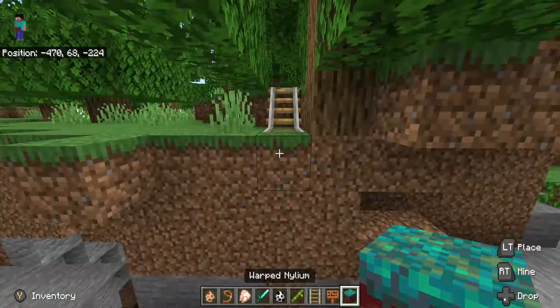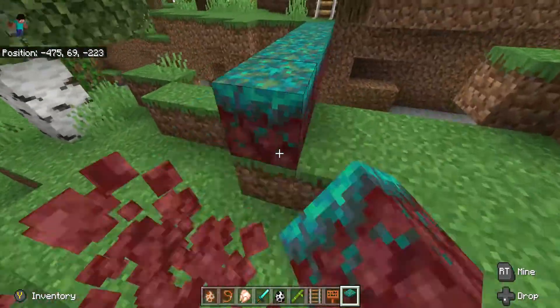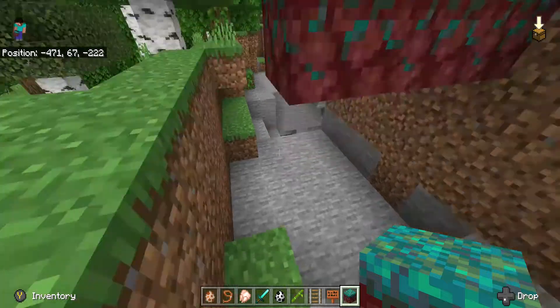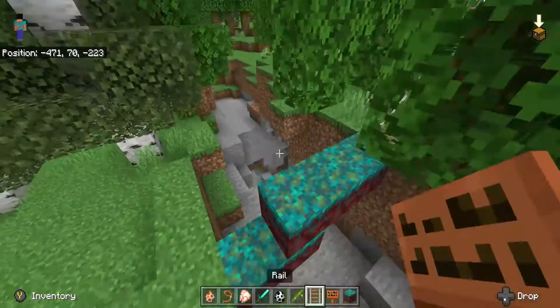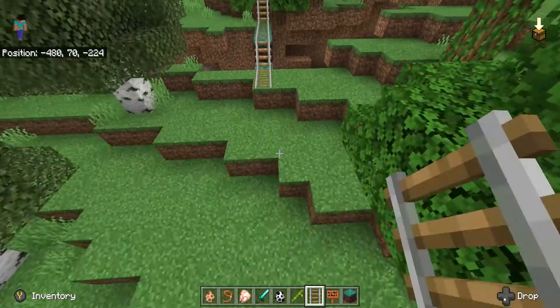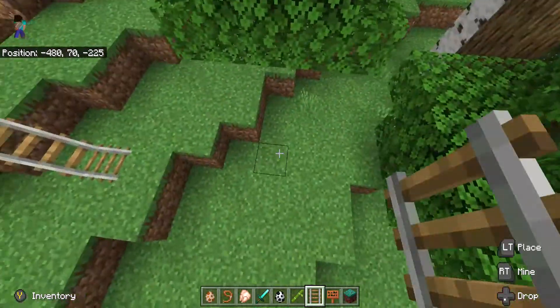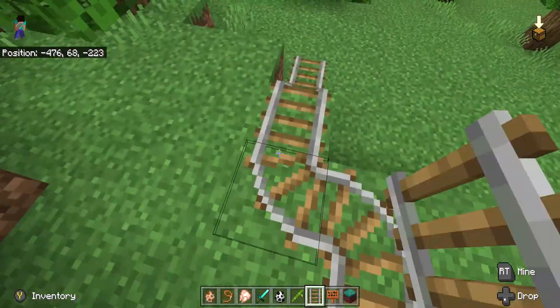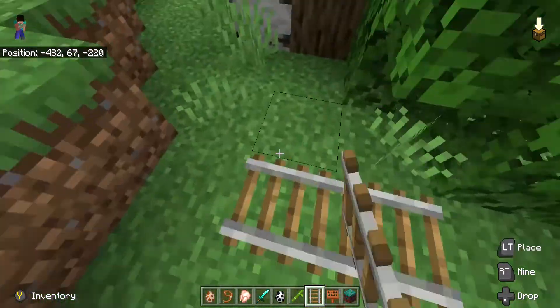We gotta make a bridge over here. This is a tutorial about how to make a sign all the way to a town you're gonna make. This is a long way — 31 miles away from Minecraft Village.